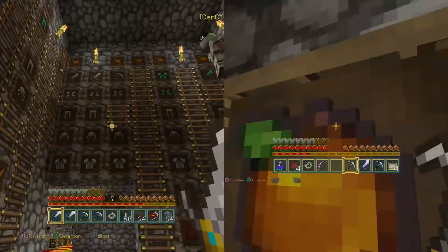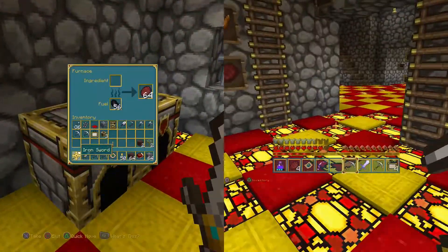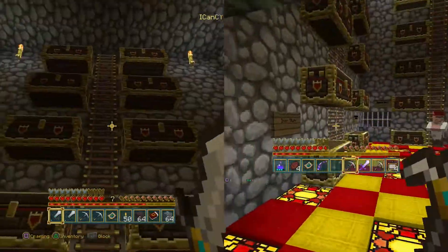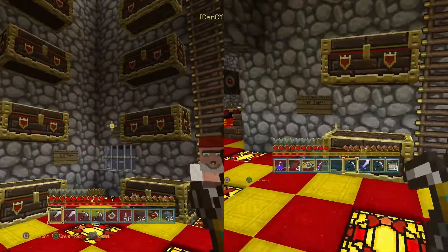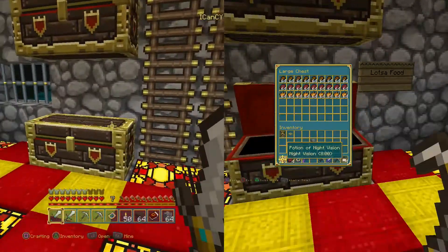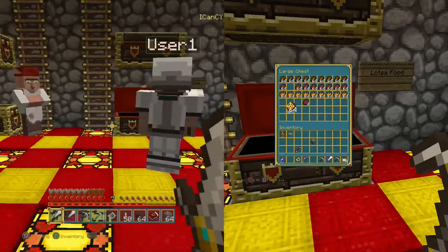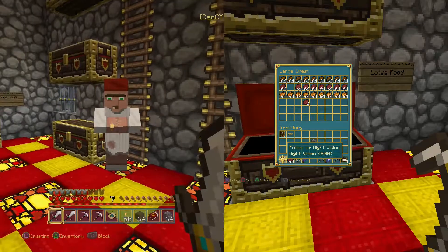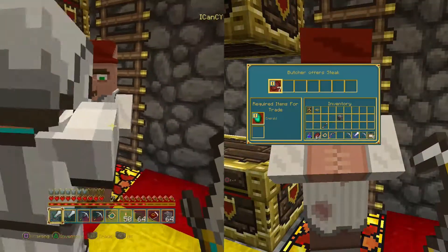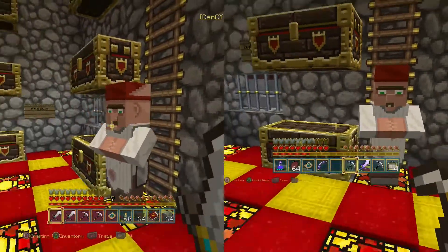We've got golden apples — Notch apples up there — which are made with blocks of gold. We've got furnaces in here filled with all kinds of good food. This is the storage room — so awesome! We've got iron stuff, gold stuff, diamond stuff, and lots of food. We haven't really gotten that far on miscellaneous yet. And guys, we want you to name our villager in the comments — he's gonna stay in the house and live with us.